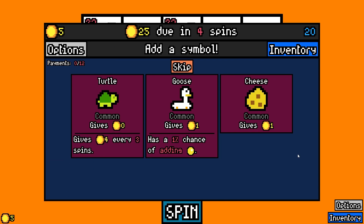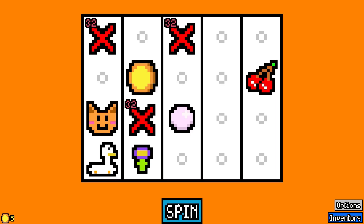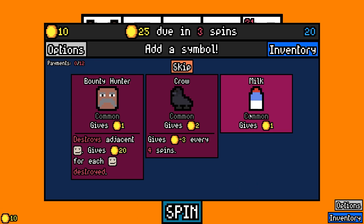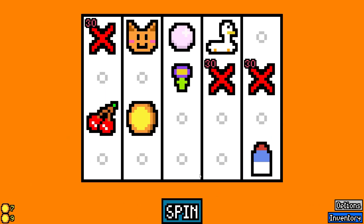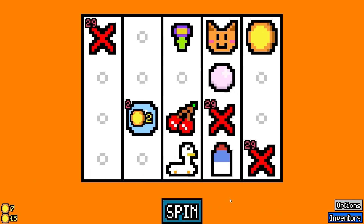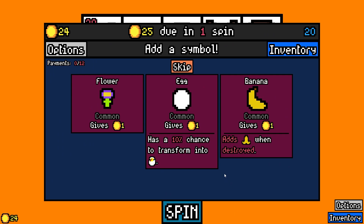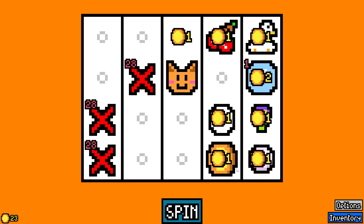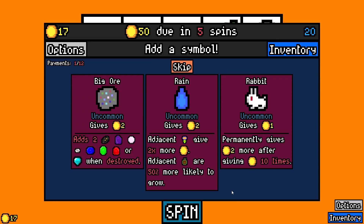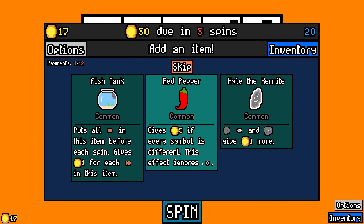Nothing new yet. Let's grab the goose — the goose is loose, you know the story there. Still nothing new, but we got a cat. Let's hook him up. We got a bubble. Let's see something new here. I guess we're going to go heavy on the eggs. Let's see something new. Rabbit does scale, so let's go ahead and take the rabbit.